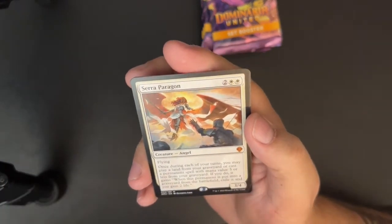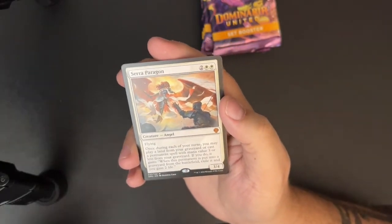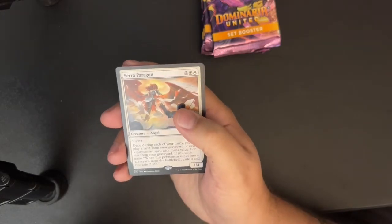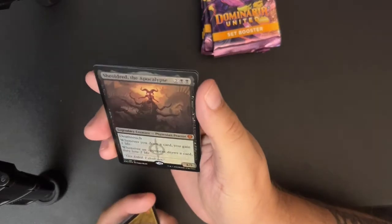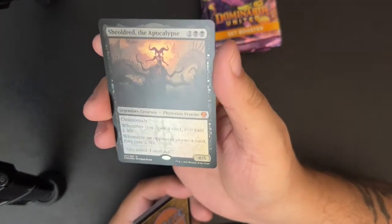It's a five-mana angel that makes all your little guys reanimatable. I think that's really good. I also think this is the textured foil treatment because it doesn't look like any of the other foils I have.